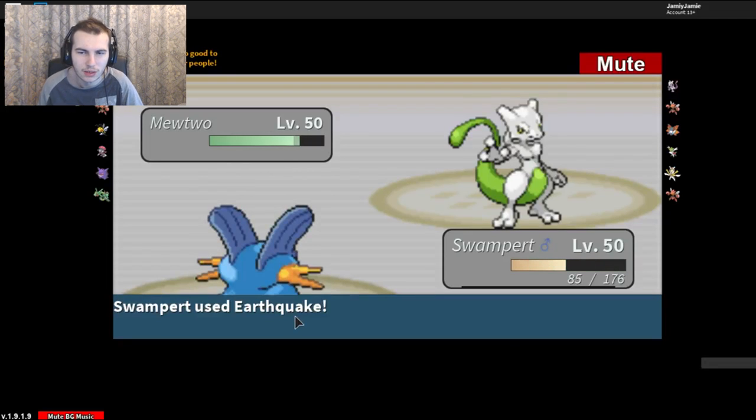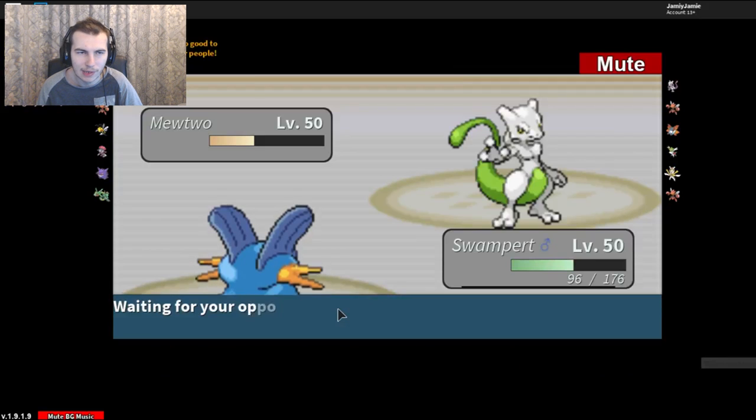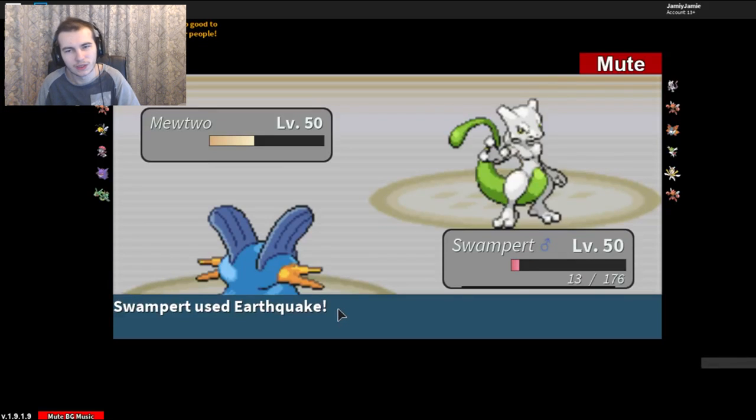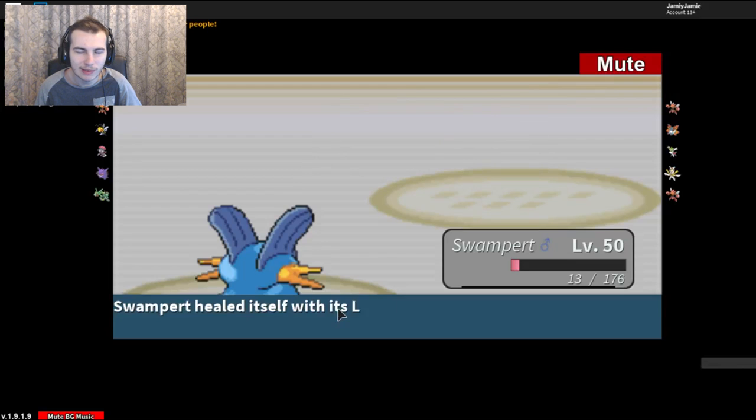I might get a bad damage roll from him. Tank — there we go. Swampert taking down the Mewtwo, was not expecting that but I'll take it. The Shaymin will outspeed us and just one-hit KO with Energy Ball. He could send out the Kartana, but it is going to be Shaymin. Could swap out but we don't need to — let's just go for Ice Punch. He might predict a swap and go for a Growth.